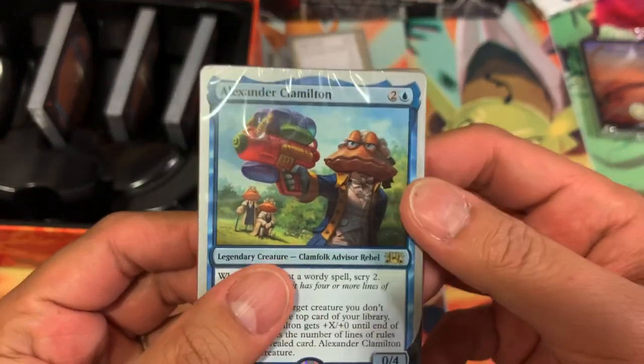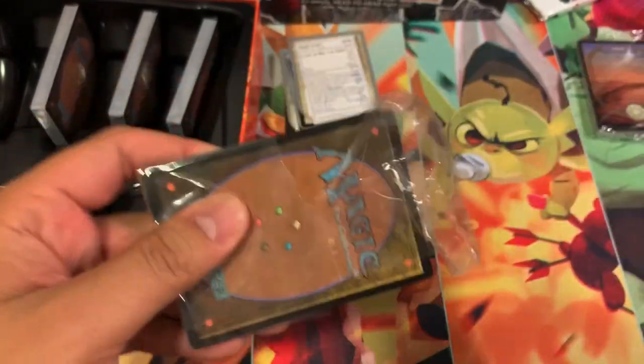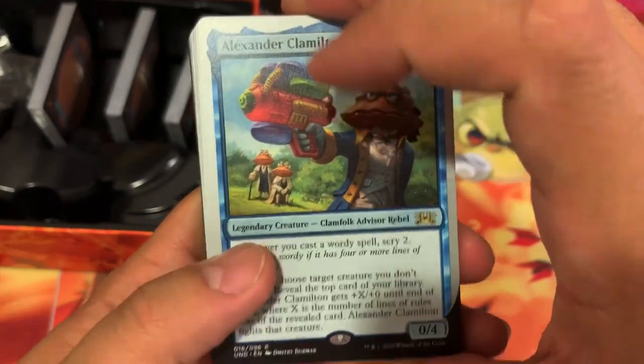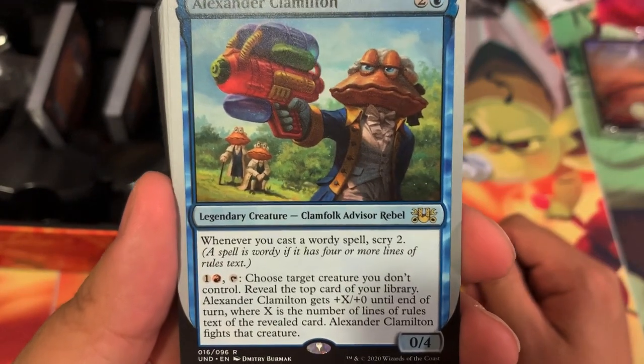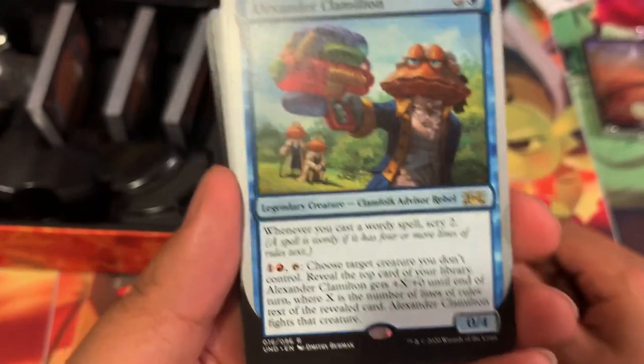Now we're going to blue. Alexander Clamilton — don't play on words there. Alexander Clamilton, Blue Legendary Creature — Clamfolk Advisor Rebel. Whenever you cast a wordy spell, scry 2. Seems like all these spells are pretty wordy, so you can counter any spell ever. Avatar of Me — the spell costs one more to cast for each 10 years you've been alive.